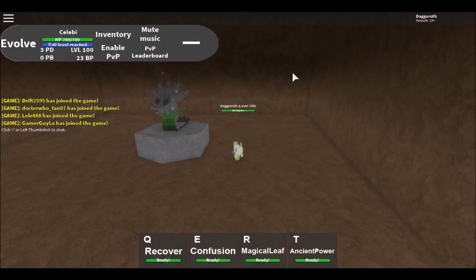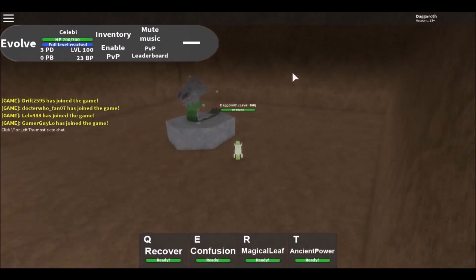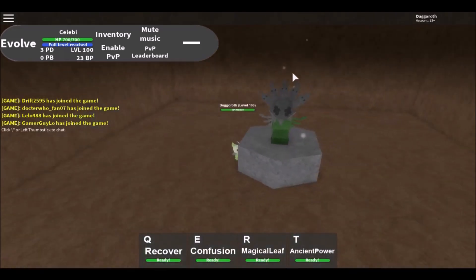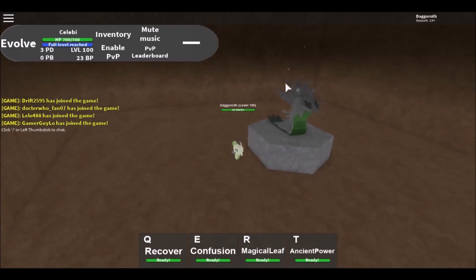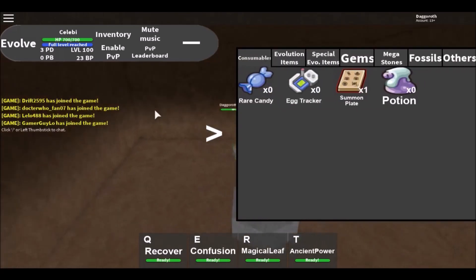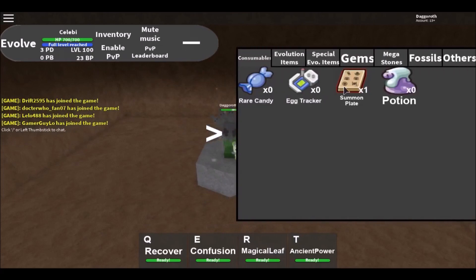I have a theory. I have 100 Zygarde cells and I can't transform into Zygarde 100%. I tried Googling 'True Z' for Zygarde and there's nothing. I'm thinking maybe they mean a Zygarde boss that's him at 100%, but maybe you can only do it when you have 100 cells. I want to test this and see what happens if we use a summoning plate now that I have 100 cells.